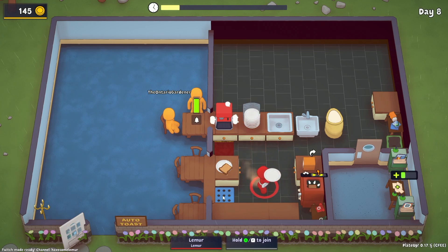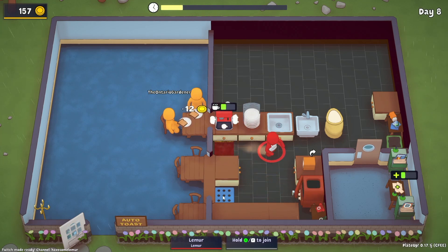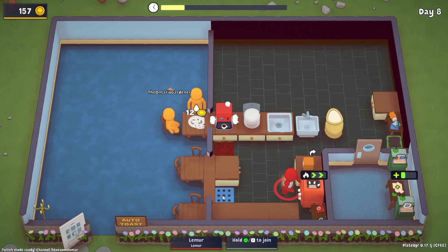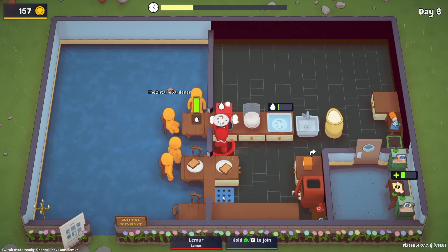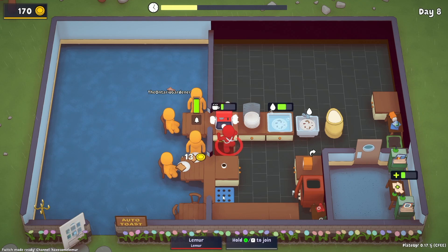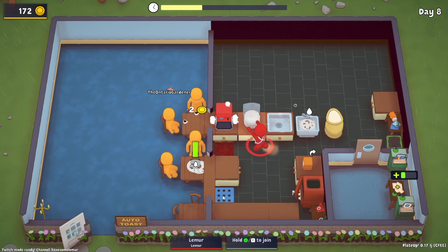I want to find out what that first research desk is right away so we know what to lock in. I do want to get this up and running. I should probably grab the blueprint desk — and we got our second blueprint desk. We'll buy that blueprint desk, get it fired up, serve these two customers, and we'll be good to go.